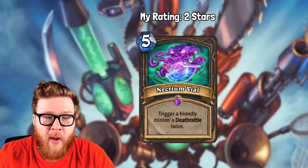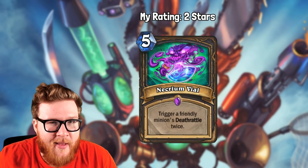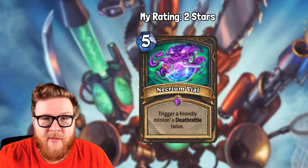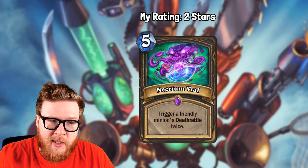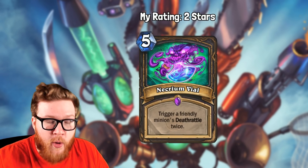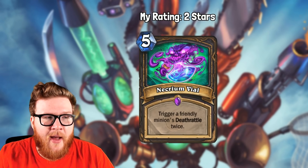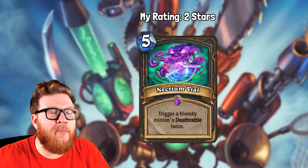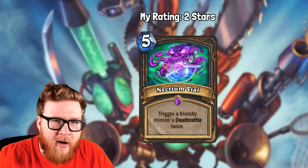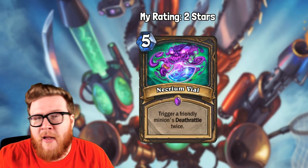Moving on to the number four spot, we actually have Necrium Vial. In a way, this list is going to capture a lot that Deathrattle Rogue is a deck that surprised people, because there are a handful of Deathrattle synergy cards that were overlooked by the pre-release poll but are still seeing some play in Hearthstone even today. Deathrattle Rogue, although not prominent, is still a fairly popular deck. Necrium Vial was ranked as the 99th best card, barely cracking the top 100, but it's actually the 33rd most played.